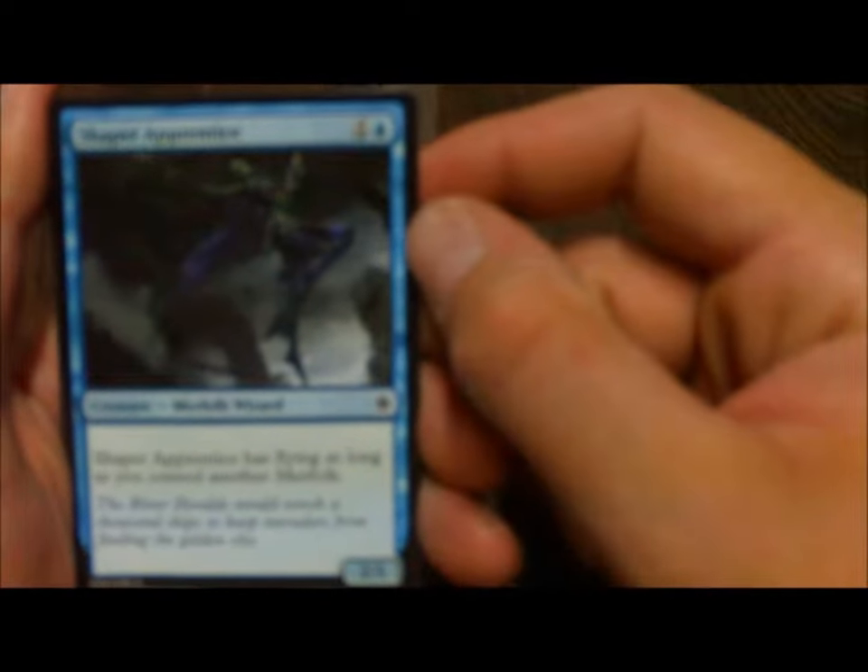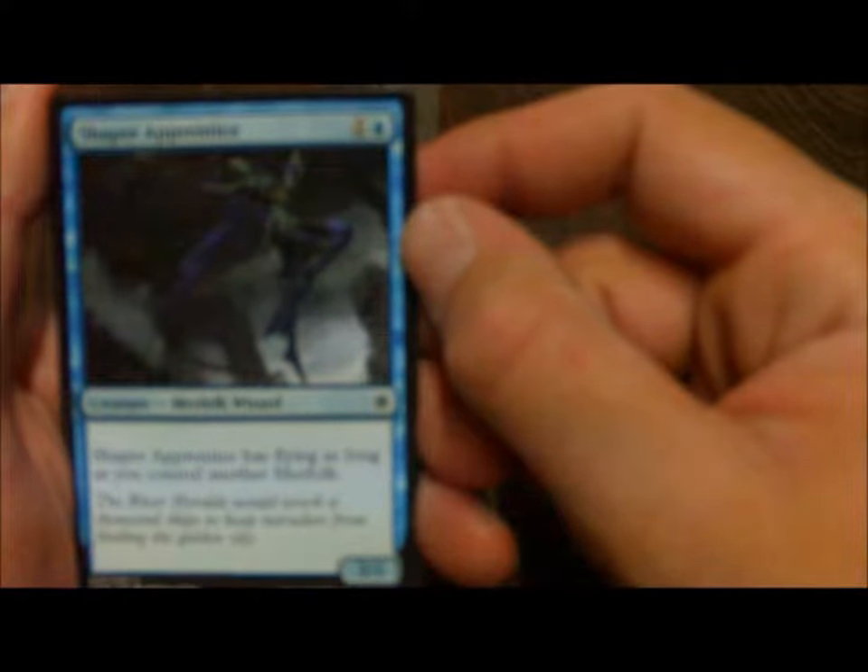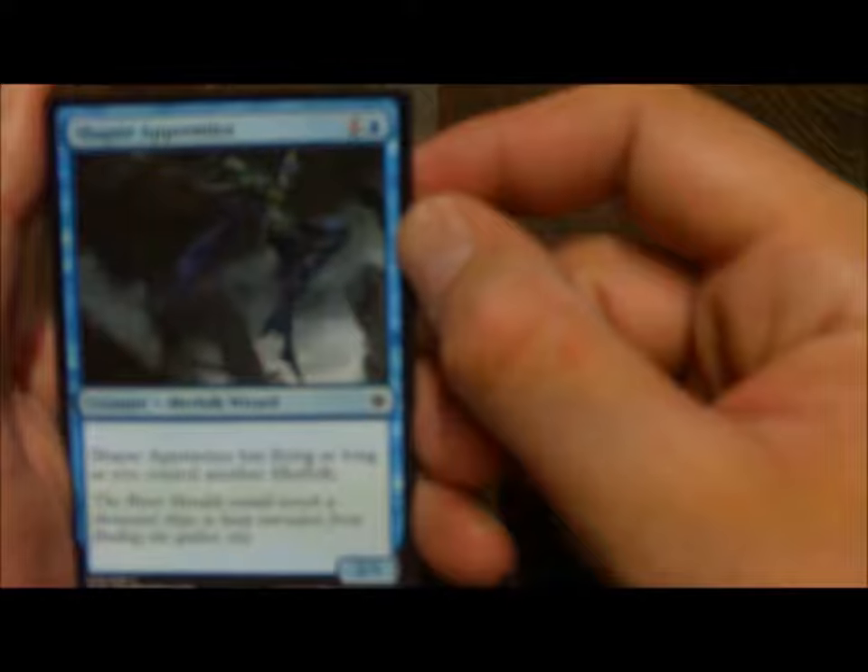Still with the 2-drops, we have Shaper Apprentice, a 2/1 — Shaper Apprentice has flying as long as you control another Merfolk. That's actually a pretty decent card since you're going to be probably running tribal. Blue-green Merfolks or blue Merfolks — currently right now it's blue-green Merfolks for standard. We got 3 in this toolkit, which is gorgeous.